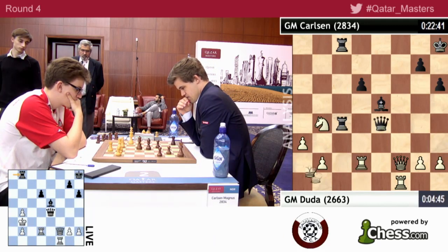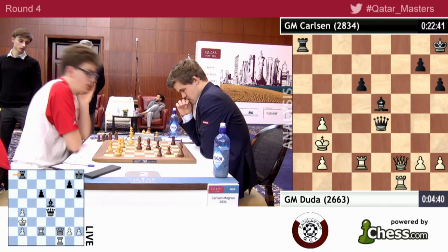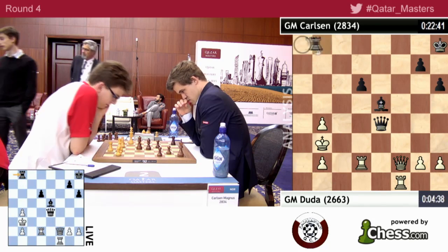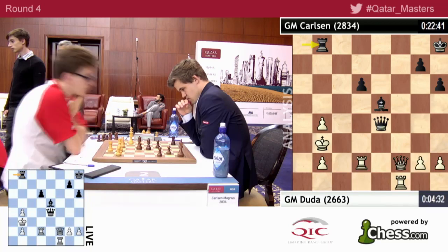He went king a2, Rb4, Ab4 check, Kb3, and Magnus played Rb8 here. This looks very grim — I don't even know how to protect that pawn. You cannot, but it's not an immediate mate if you lose it.